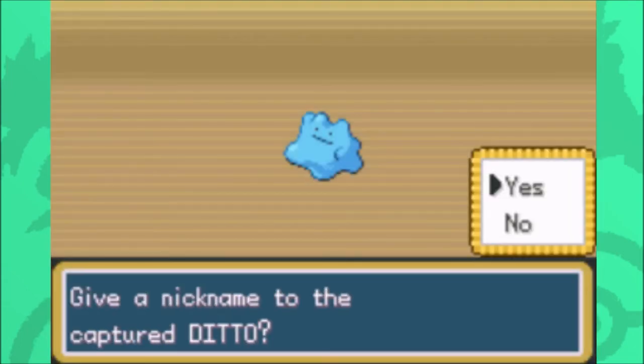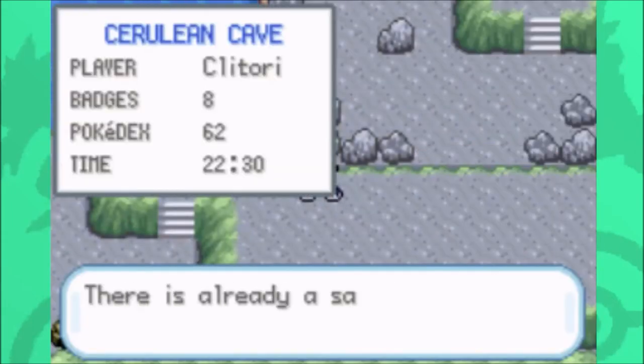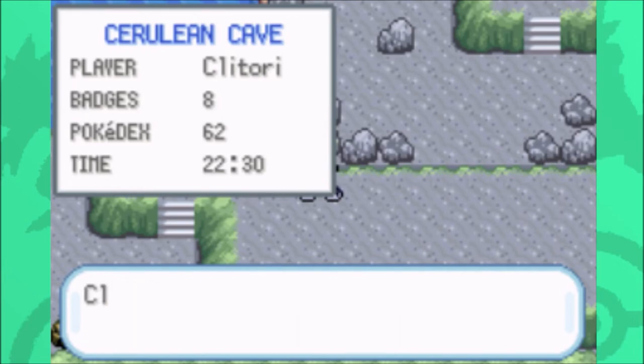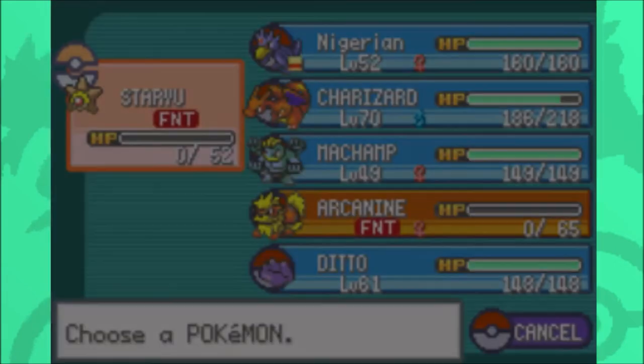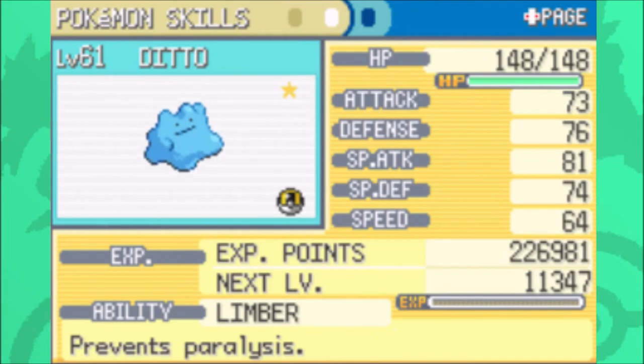I'm not going to name anything right now. I just want to save. I think this is this file's first shiny too — it's done Safari Zone hunting and other stuff, but I'm pretty sure it hasn't gotten anything yet. It's saved. I can't believe I got my main target. I've been getting my target so luckily recently in 3rd Gen, especially Owen. That's pretty cool.